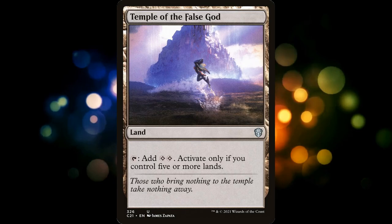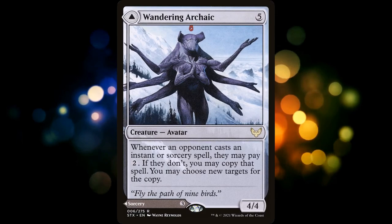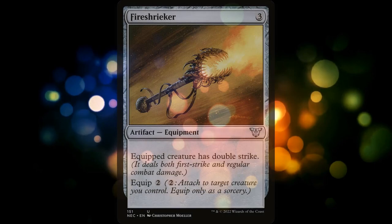Next up, Temple of the False God is a trap card — you hate seeing it in your opening hand — so we'll be cutting it for Thought Knot Seer. Hedron Archive is almost as bad as Dreamstone Hedron, so we'll cut it for one of the best colorless cards printed in the last few years, Wandering Archaic.